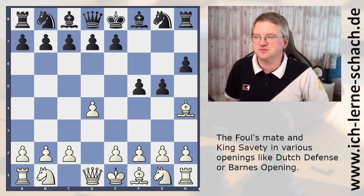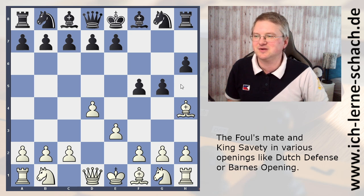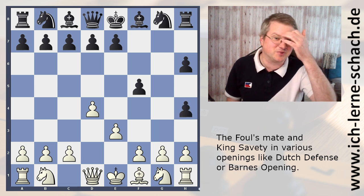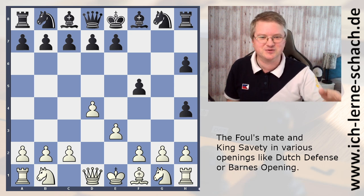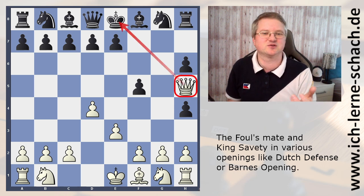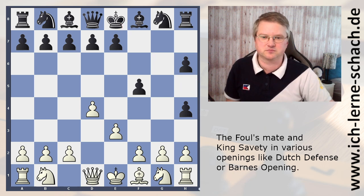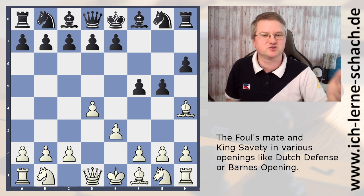The good move here is just e3. And black thinks, wow, I won the bishop — so just take it. But how will white win? White to move and win. Pause the video. First check for all checks and captures. And here it's again mate. That is the Fool's Mate. That is why the Fool's Mate is so important to know — that you don't fall for this trap. So black was obviously a fool.